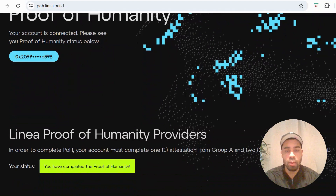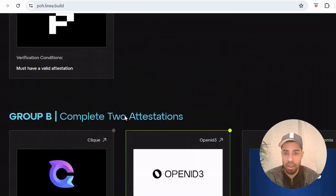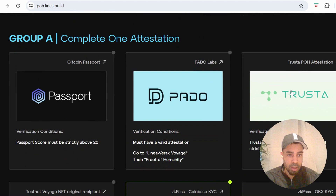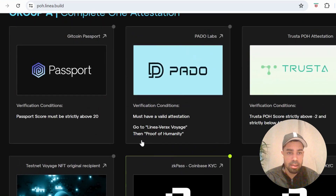You want to be using a main wallet — Linea is safe. Use a wallet that has the most volume going through it. You've got Group A, where you need to verify with one of the options, and then you need two in Group B. I did ZK Pass and Coinbase KYC. If you've got a Coinbase account it's really simple — just sign into Coinbase, sign a transaction, and you will get verified. If you've got an OKX account you can do that too, and Trust Wallet would probably be the next easiest.